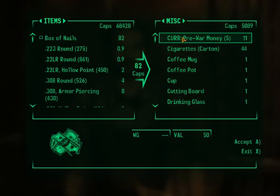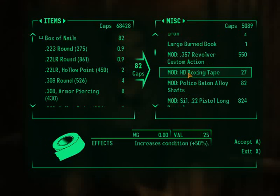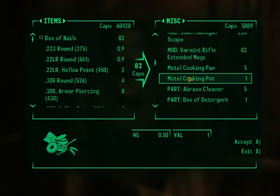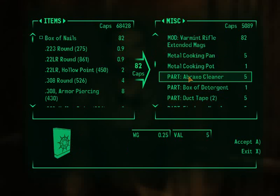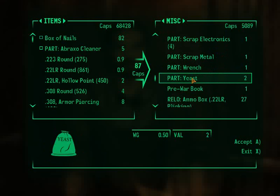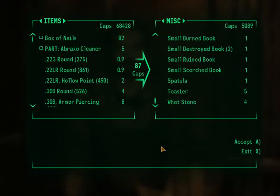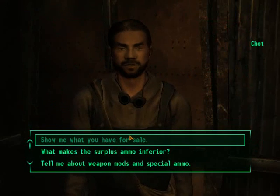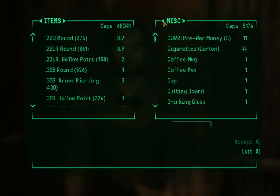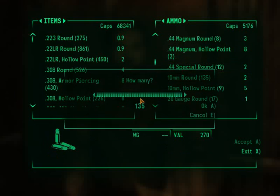A box of nails... I can get that. Oh, hands on snopes. Braxel cleaner — there's one of the Braxel cleaners I need. And do you have a paint gun? Nope, doesn't look like you do. Oh well. Do you have 10mm ammo for my shoulder-mounted? Yes, you do. Yay!